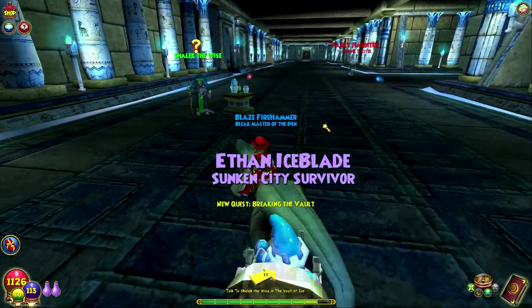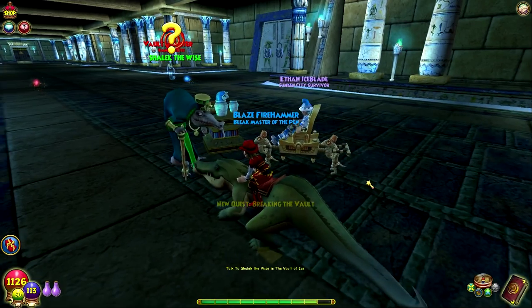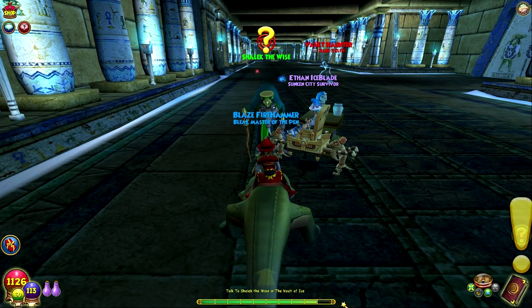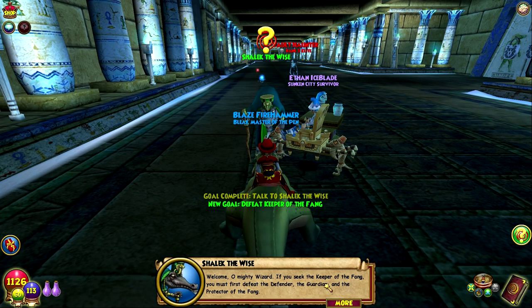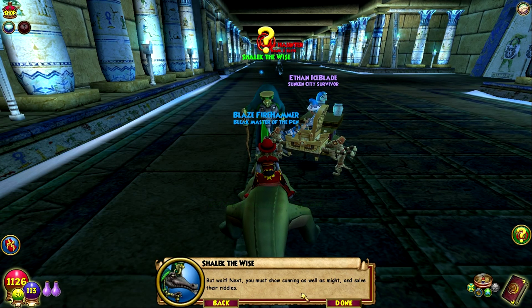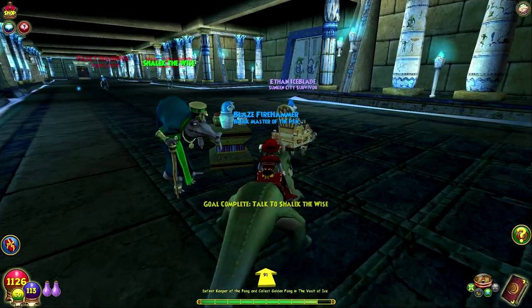Find Shalik in here — yeah, Vault of Ice. 'My heart gladdens to see you, for your help is greatly needed. This will be a difficult mission. Welcome almighty wizard. If you seek the keeper of the fang, you must first defeat the defender, the guardian, and the protector of the fang. But wait — next you must show cunning as well as might and solve their...' You know something I just noticed today — I think Shalik is blind.